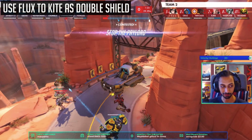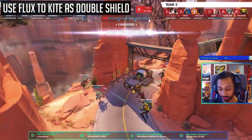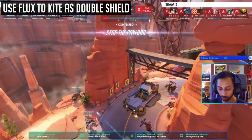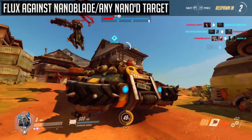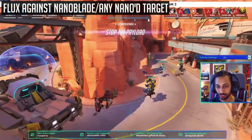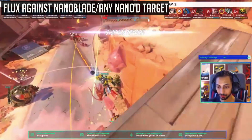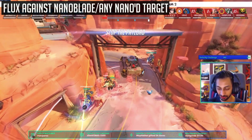The third tip is to use Flux to kite away when running a double shield comp. Gravitic Flux is one of those methods — if you lift people, they can't move and can't come any closer to you. It buys your team time and space, it may kill people, and at the very least it forces out cooldowns and ultimates. The fourth tip is to use Flux to counter Nano. All you really have to wait for is Genji's first dash, as it will take him at least a slash to kill someone.